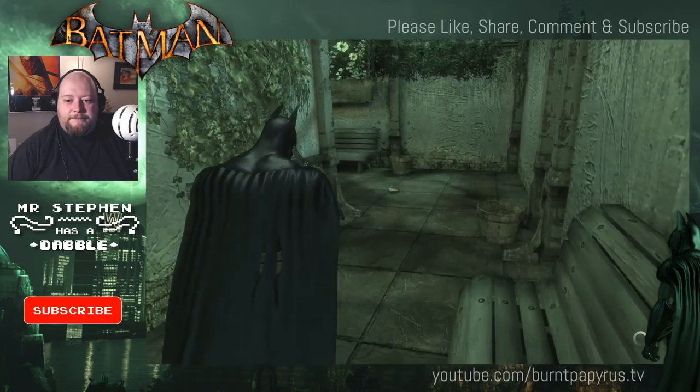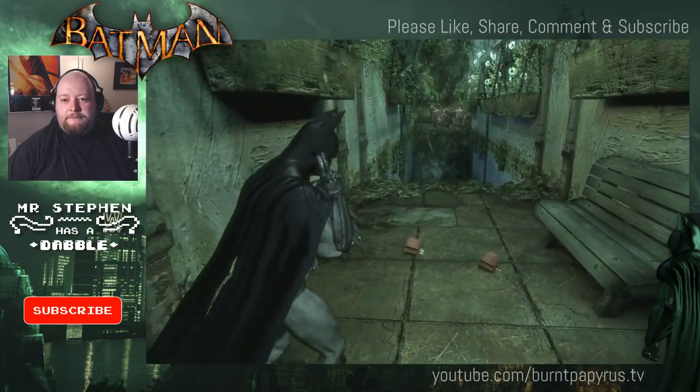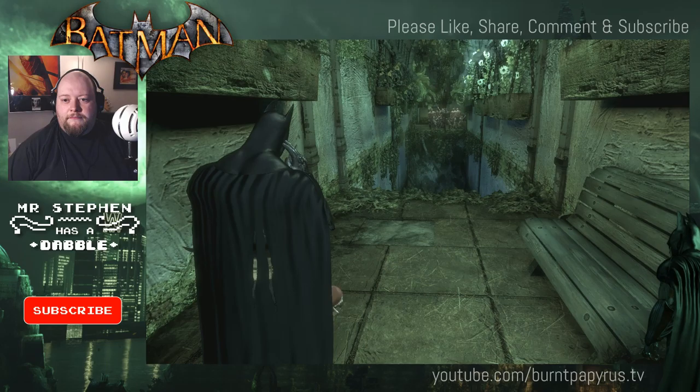I need to find a way into Killer Croc's lair — it's somewhere below Arkham Island. There's nothing on the system about where he's kept. I found a door near the Batcave, but it's shut tight. There's got to be another way in. I left Guard Cash in the mansion — I'll see if he can shed some light on where Croc's kept.